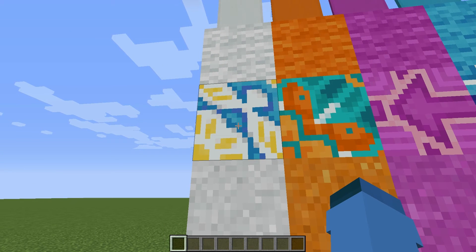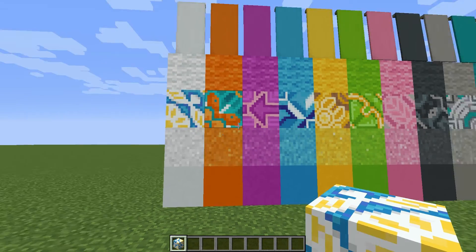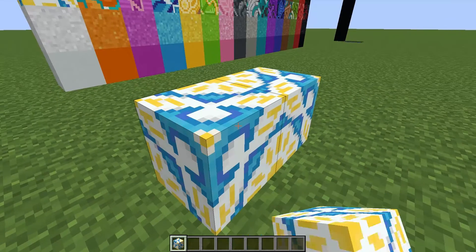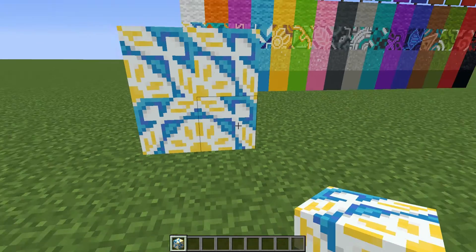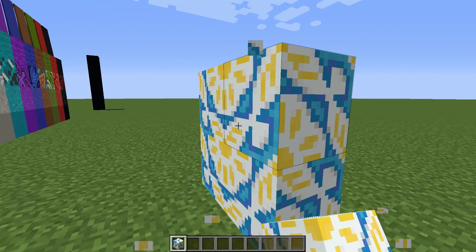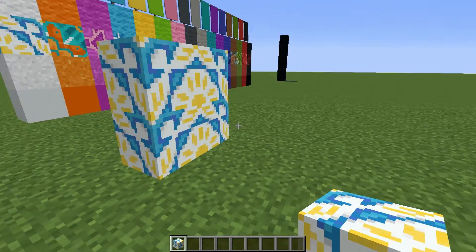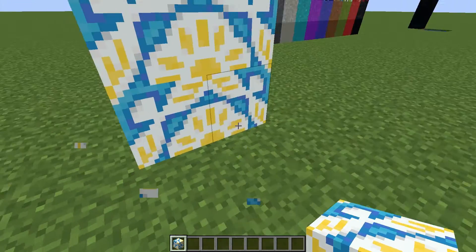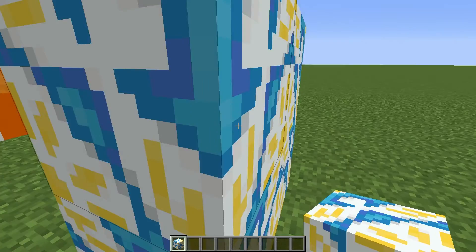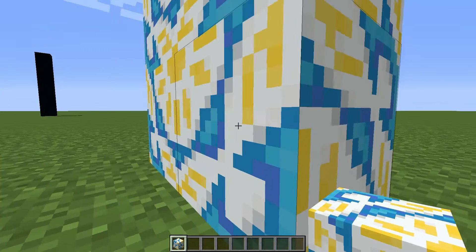Here is the glazed terracotta. This is actually a pretty interesting block. Just like wool and concrete and stuff, it comes in 16 different colors, and it has interesting patterns to it. You can place it in three different directions, just like you can with wood and bone blocks, which is pretty interesting. And you can make neat little patterns with it, like I'm doing here. They're pretty finicky — you have to mess around with them a bit to get the patterns that you want, but they are pretty cool looking.